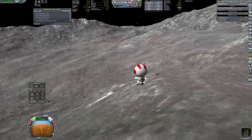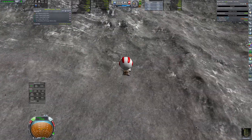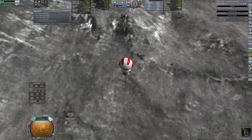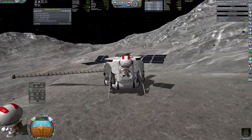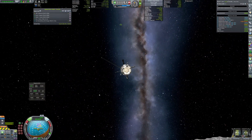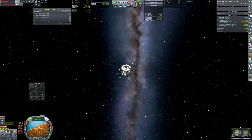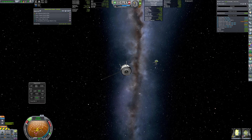Hadry decided to use the jetpack to see the surroundings better, but after a short while he came back. Because of the weak gravity, it was no problem to eyeball the propellant trajectory to get back to the ITS.